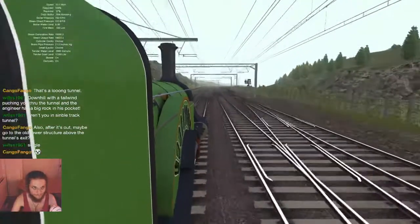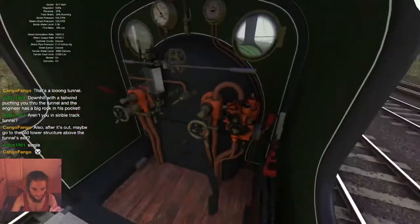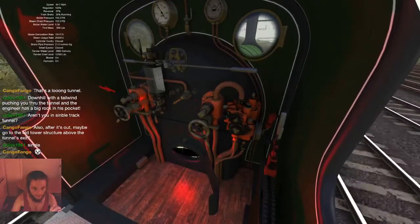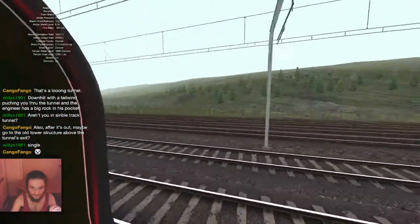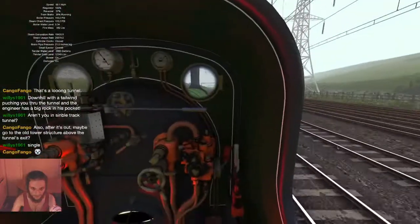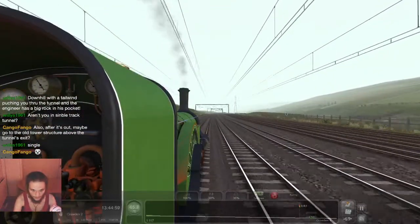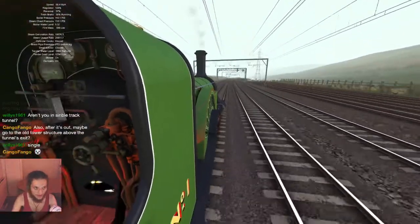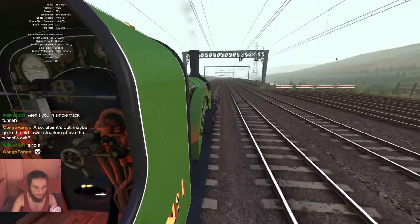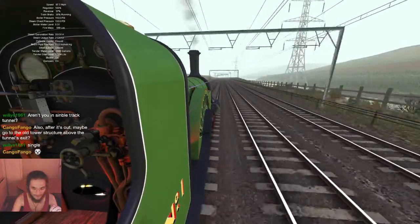We're back out in the open. Fire — yes, we need to open that, shovel in coal. You can see now we're getting into the hilly bit. It's a pity that this is kind of where our journey ends soon. Cordon two — there we are! We're about to hit 70 miles per hour. 66 — come on, we can do this, surely! And don't call me Shirley.